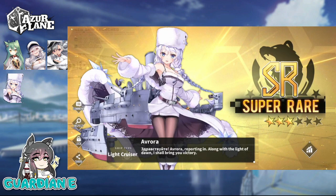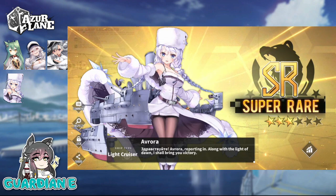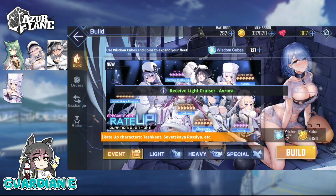And it's Aurora! That is nuts — that's crazy. I have Aurora. I have her fully max limit broken. And interestingly enough, she's the only ship that I didn't get throughout the course of the entire event and in our initial pulls. She just was lying in wait this entire time, and then suddenly decided to show at the end when I don't even need her — this pull I was just doing to round out the video. And that's amazing because even though I don't need her, it's great to see her. That means we did officially sweep the entire banner — we got all of the ships on it. Aurora reporting in: along with the light of dawn, I shall bring you victory. That is really, really fantastic.